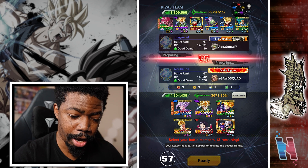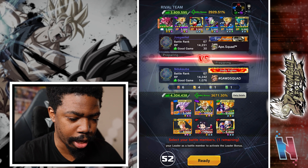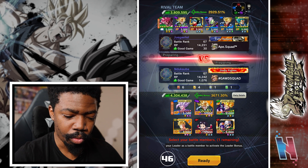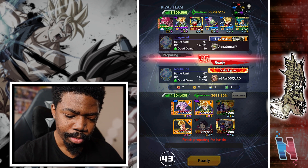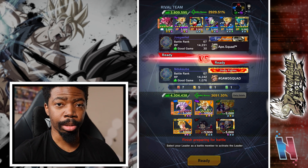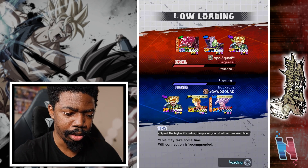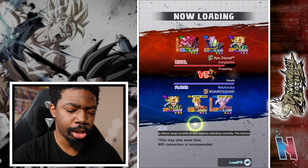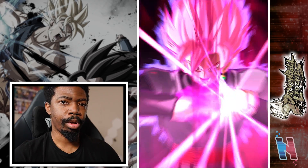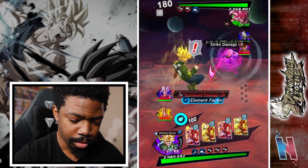No yellow unit, so I'm leading off with Trunks — there's no way he's not going in. His cover changes are way too valuable, and when it comes to Rush, if I can wipe out Zamasu then I can rush anybody after that. Zamasu doesn't have cover change, so it's either throw in Trunks or — okay, there we go. Let's get the correct order sorted.